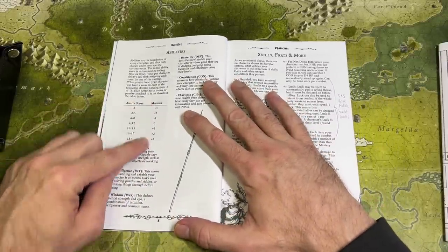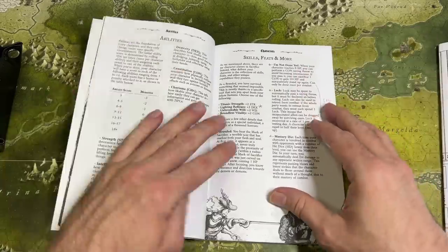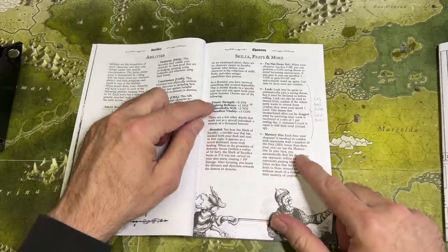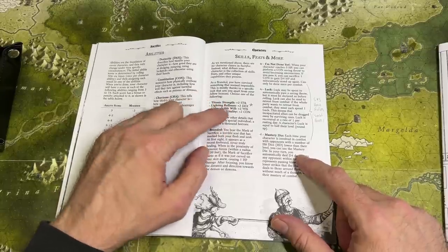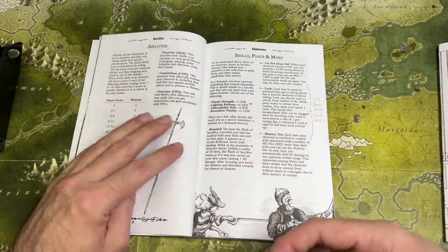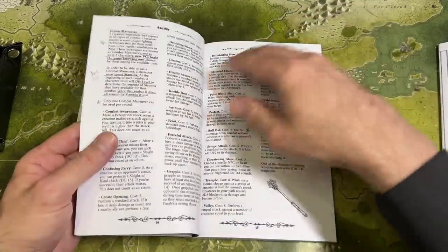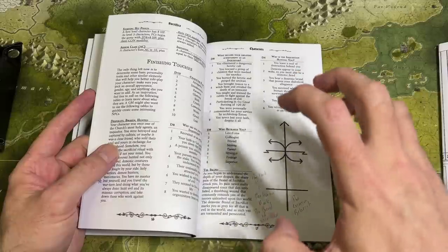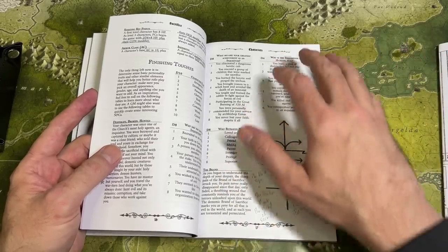Ability scores are rolled with 3d6, giving modifiers from -3 to +3, covering Strength, Intelligence, Wisdom, Dexterity, Constitution, and Charisma. As a seasoned warrior — a Branded — when you pick your character you choose one of the following: Titanic Strength, Lightning Reflexes, Unbreakable Will, or Boundless Vitality. Each adds +2 to a certain attribute — Strength, Dexterity, Wisdom, or Constitution respectively — so right off the bat your character is stronger than a normal person. Additionally, you have been branded by a magical mark very similar to the Dark Sign in Dark Souls or the Brand of Sacrifice in Berserk.